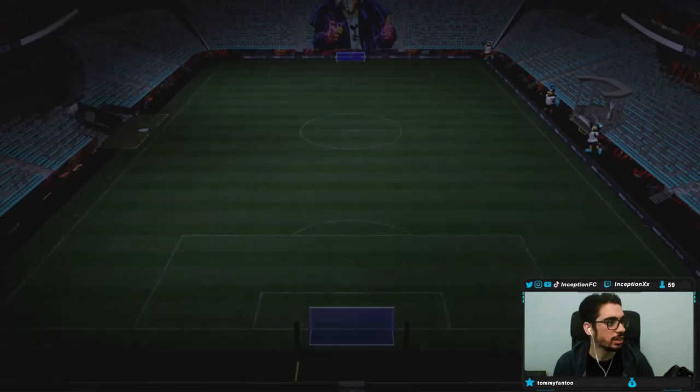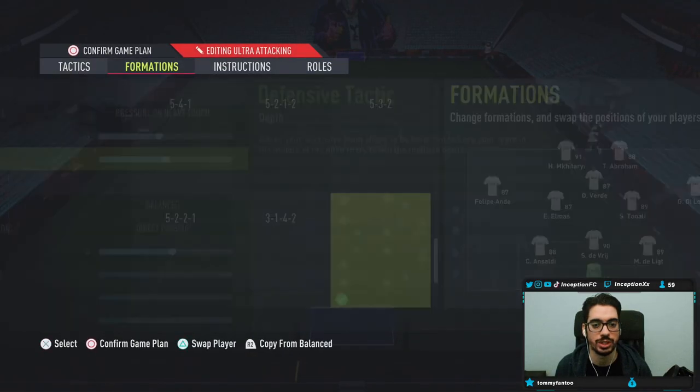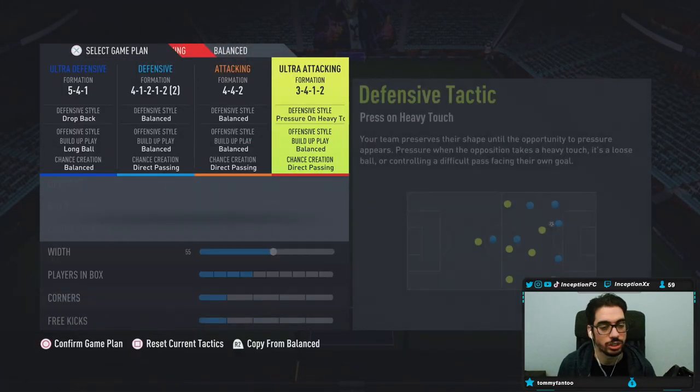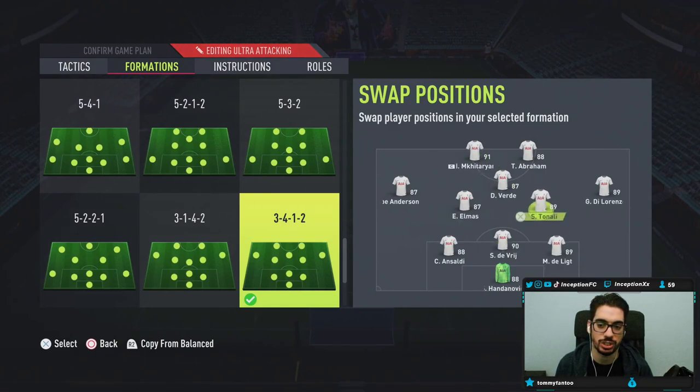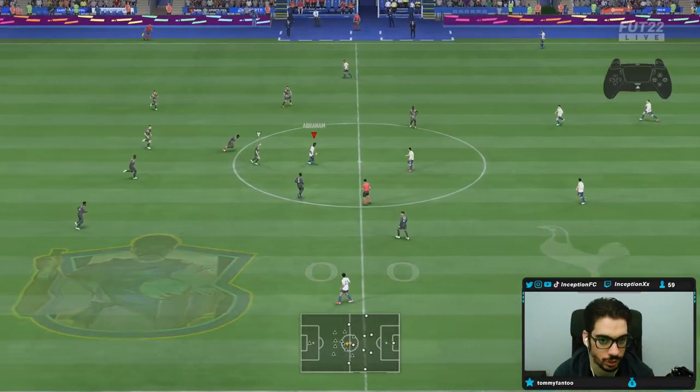With this card in-game, the main thing we want to be testing out is defensive capability. We'll be using the 3-4-1-2 tactics, pressure on heavy touch, and we'll use him in the midfield position to test him out defensively. Hopefully, he is a beast. Let's try him out defensively.